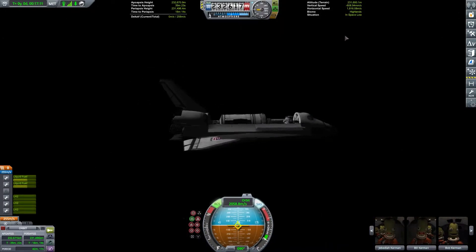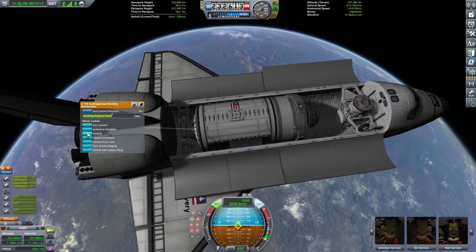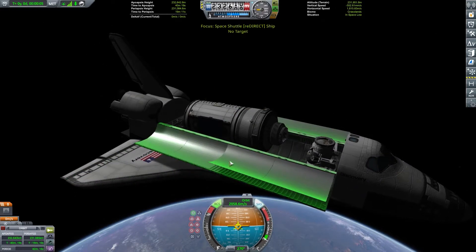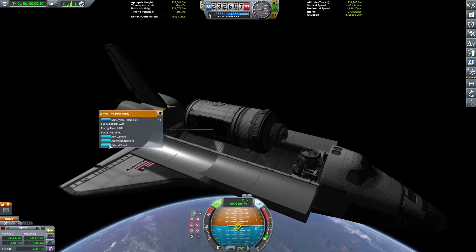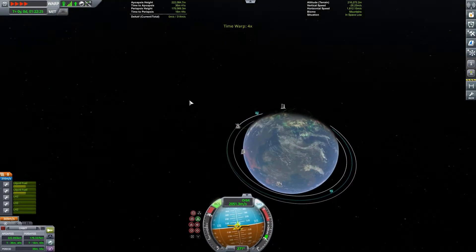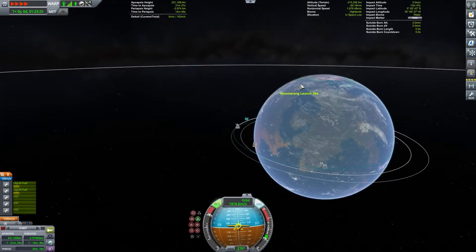I think I just used the wrong docking ports, which is mildly confusing. There's also a bug in version 1.12 with these docking ports where if you pick one up in the VAB and move it, you can't click anything else, so you kind of just have to restart the game. We're extending our solar panel now, and now we're beginning de-orbit.